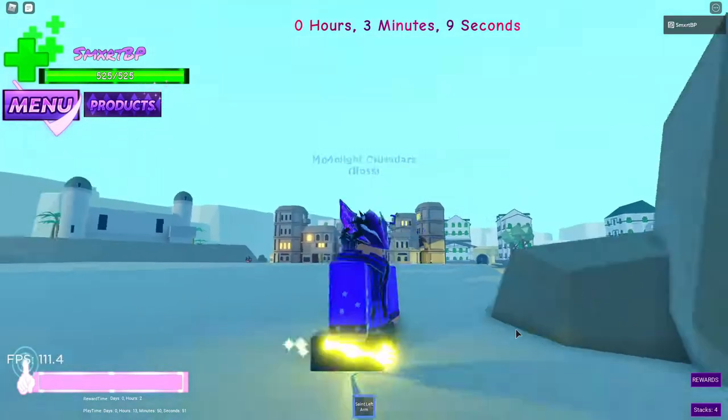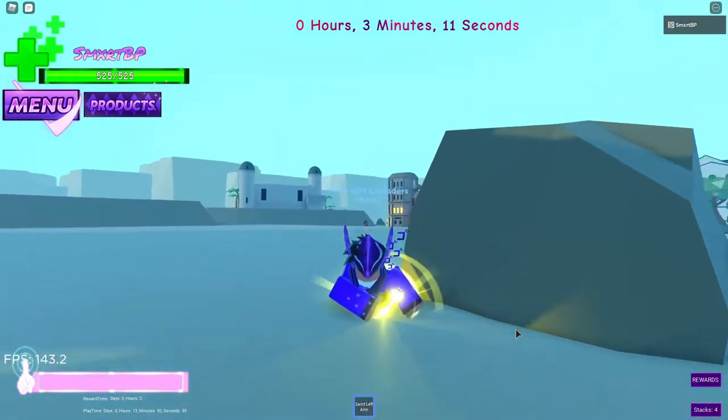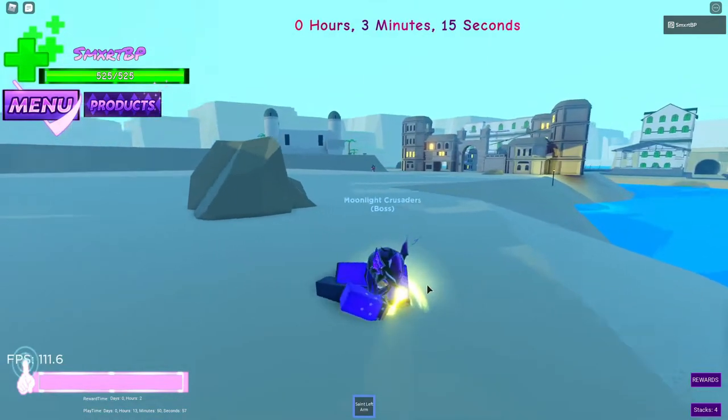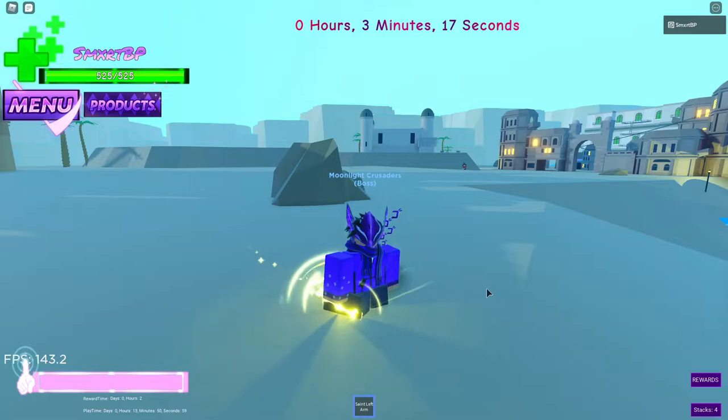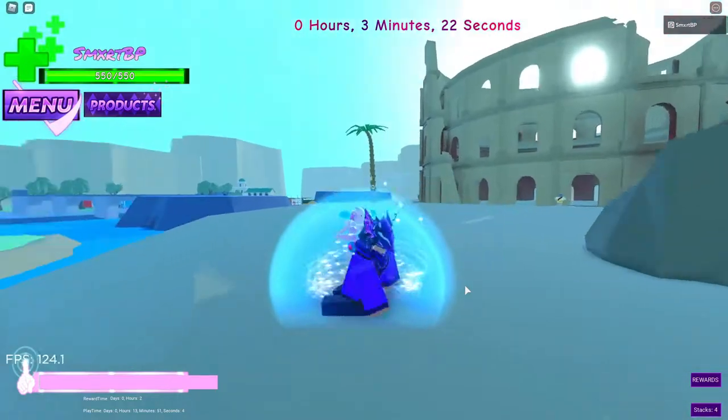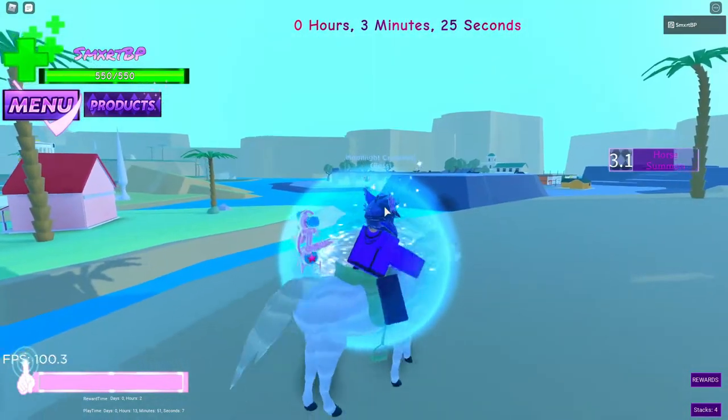Once you get Tusk Act 1, you're going to need to wait until you get a Saint's Left Arm. This is what the Saint's Left Arm looks like. If you see this and you have Tusk Act 1, go ahead and pick it up. When you use this on Tusk, it'll give you Tusk Act 2 - not too much better than Act 1, but it's Tusk.